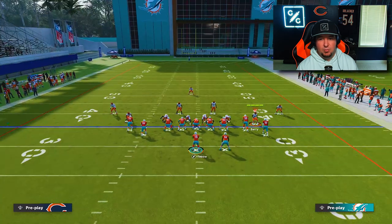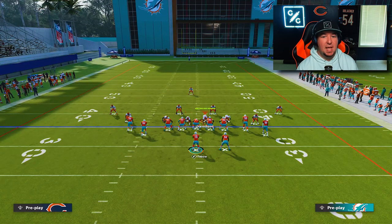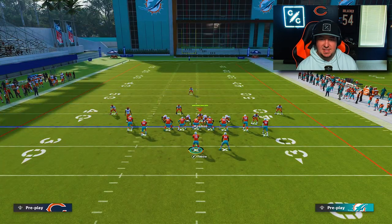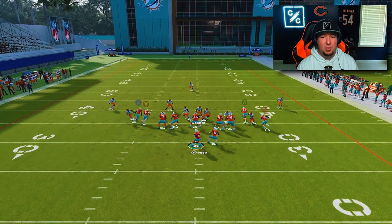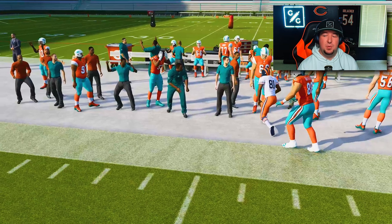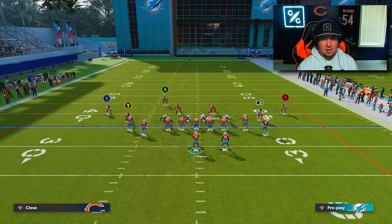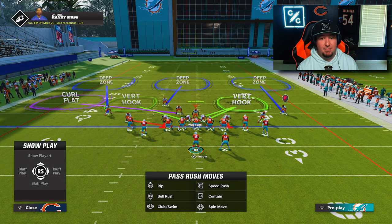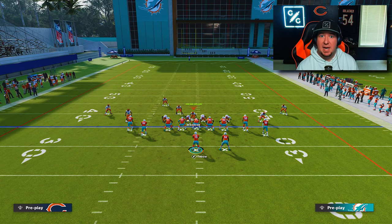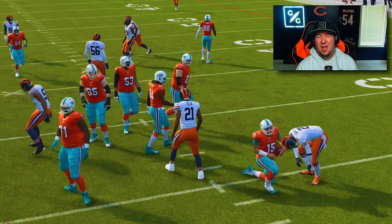If you want, you can show blitz and walk the guy down, but I much prefer to do this out of the cover two because it flies in better in a cover two shell. Note here when I audible to a cover two and then show blitz — we're already done, set up in about three seconds. You obviously have plenty of time if you're not inside the two-minute warning. When you snap this, you see how it flies in out of the cover two shell. If you can customize this out of the cover two shell, you're going to be in much, much better position.